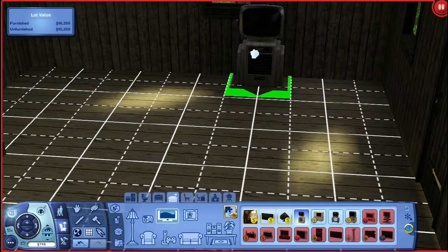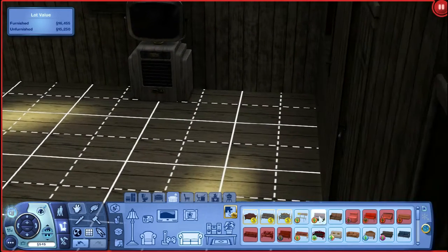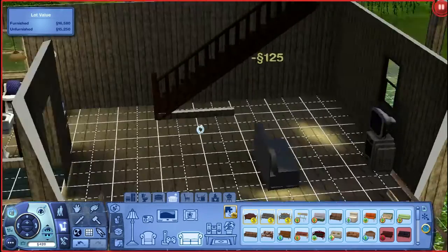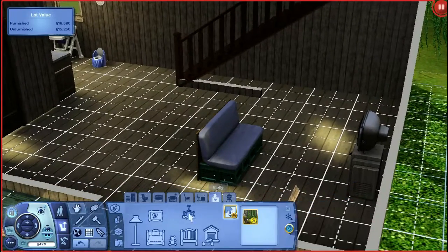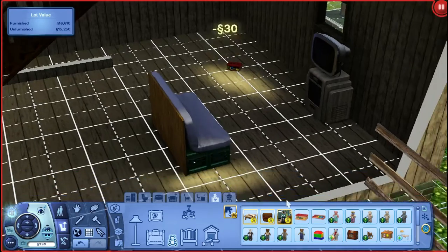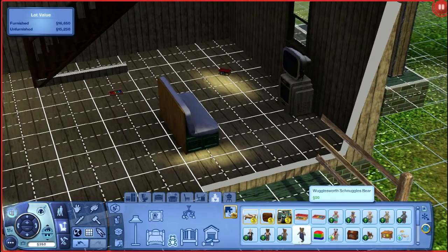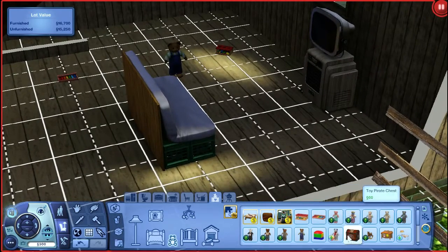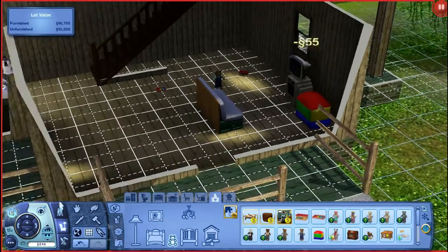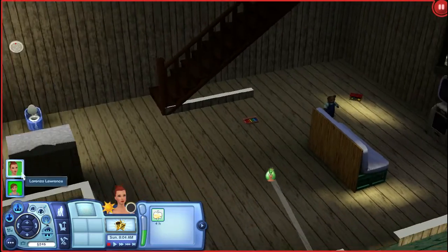We need this stuff. We need a TV. We need a couch — a little cheap one. And we need to buy Lorenzo some toys — buy him a teddy bear, maybe it's from his grandma or something — and buy him a toy box. That's all we have. Now we have 245 simoleons to see what we're going to be working with.